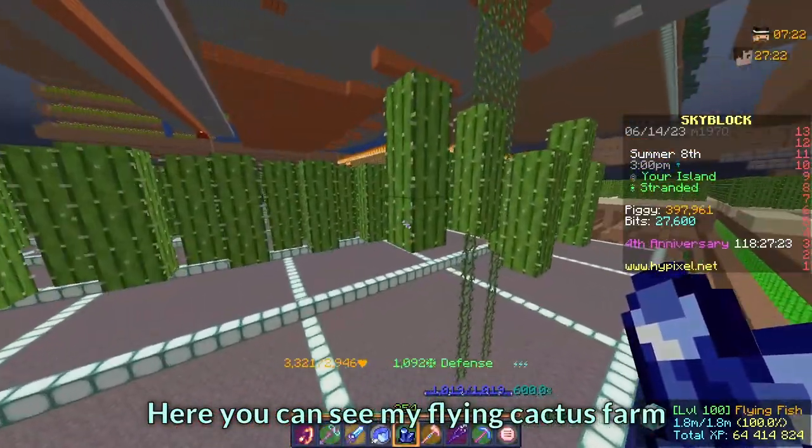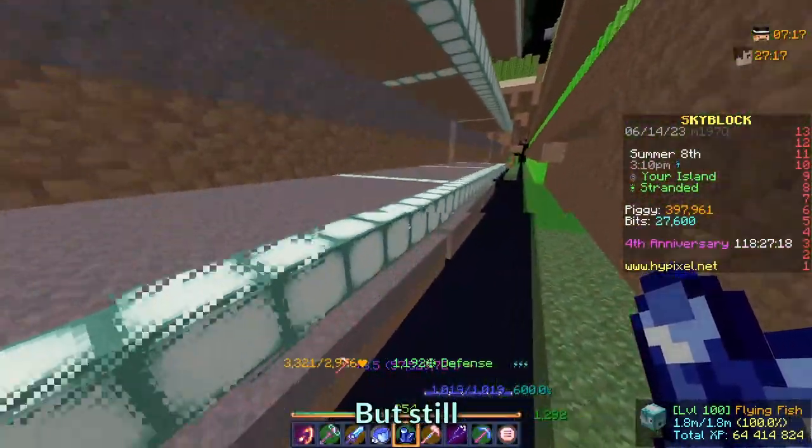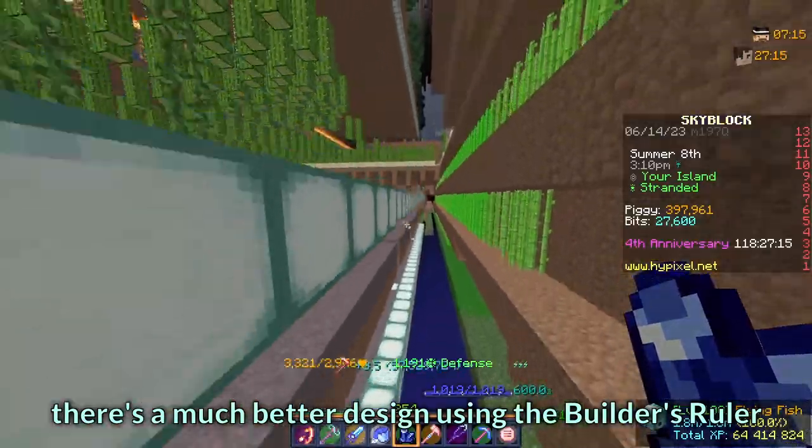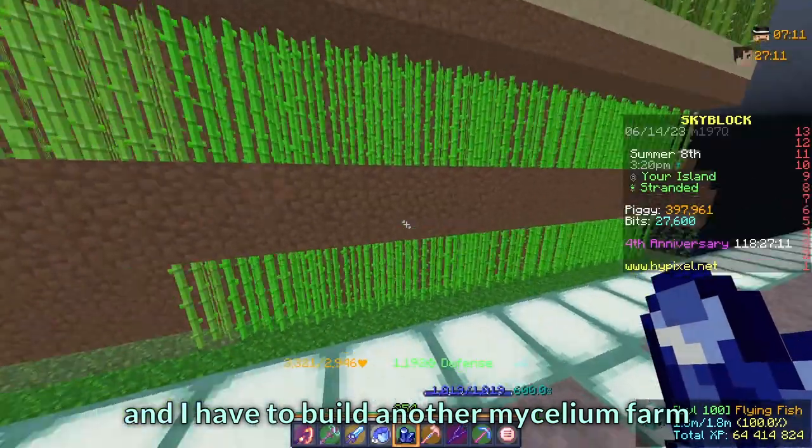Here you can see my flying cactus farm. I had to break a big chunk of my cane farm to build this mycelium farm, but still there is a much better design using the builder's ruler, so this is useless and I have to build another mycelium farm.